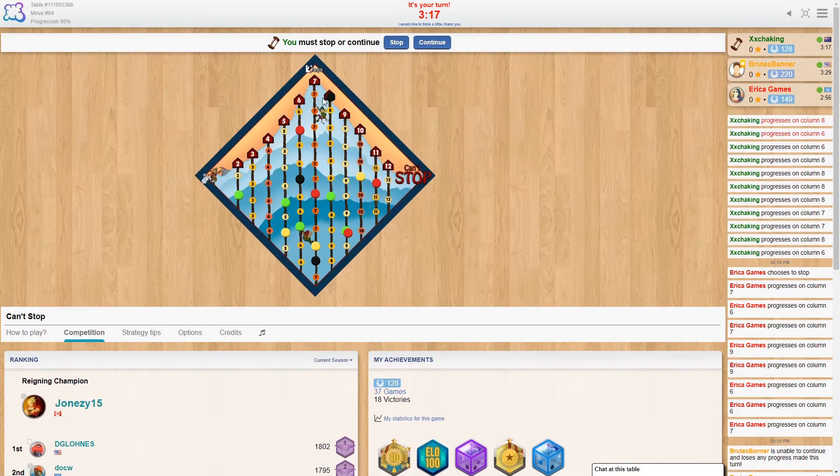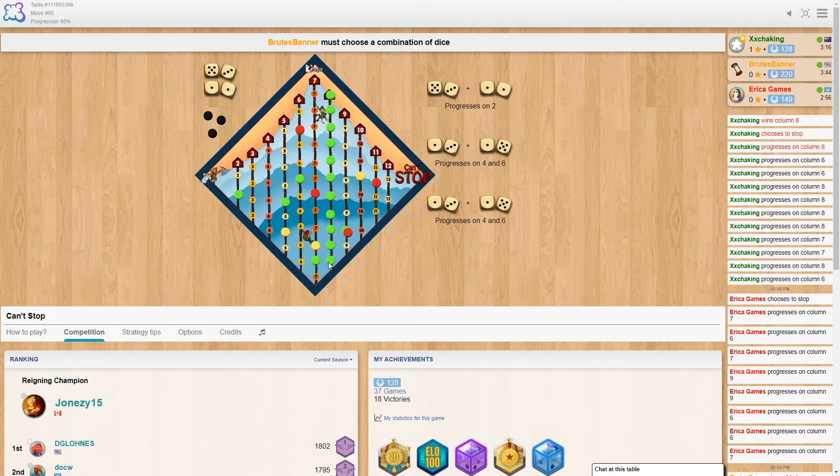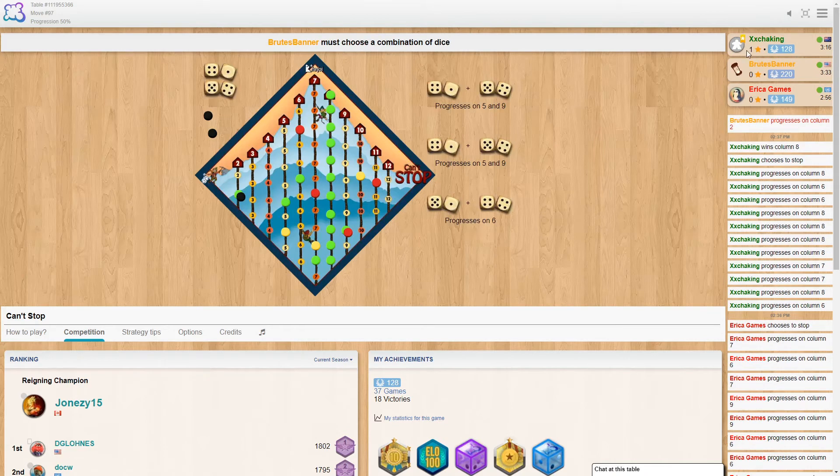We got to the top of the eight - I'm going to stop right there. That whole rope is ours now, so nobody can go there for the rest of the game. It doesn't matter if somebody rolls an eight, they can't put their marker there because that rope is all ours. We've got one point now, just another two to go and the game is ours.